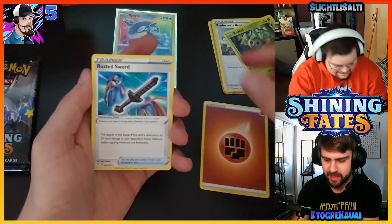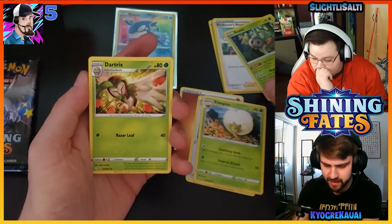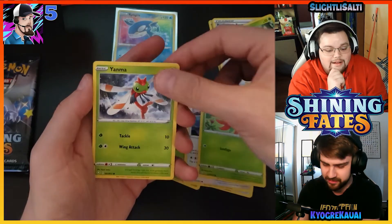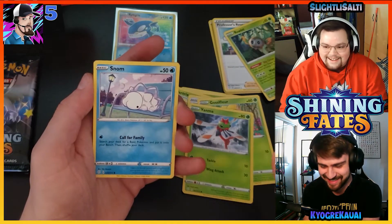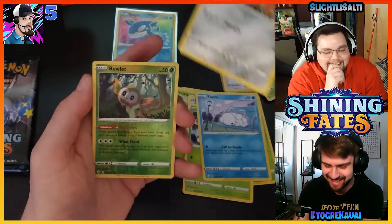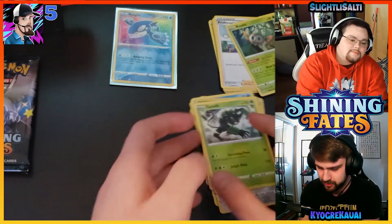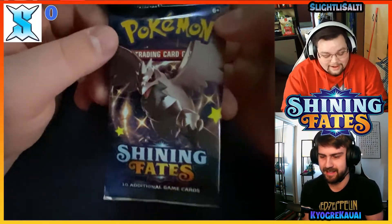Opening my second Charizard pack — got a fighting energy, Rusted Sword, Eldegoss, Dartrix — cool looking — Eevee, Gossifleur, Yanma, Snom sitting on a bench — one of my favorite cards now — Kubfu, reverse holo Rowlet, and a Zarude. Just a regular Zarude. Looks like you're in the lead with five points right off the bat.